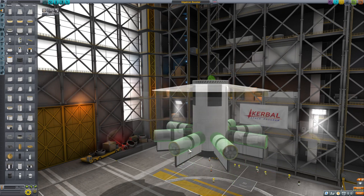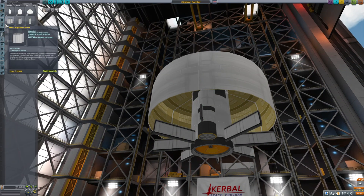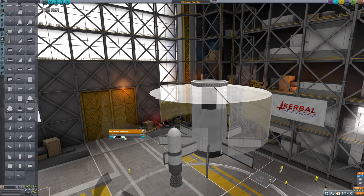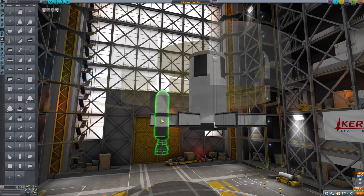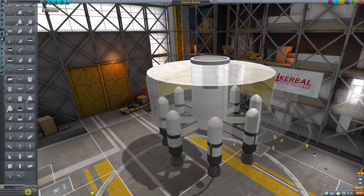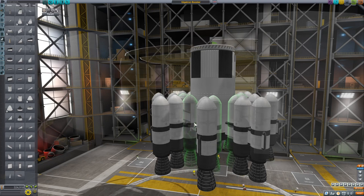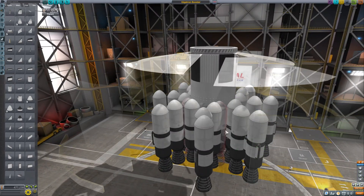We're gonna use FL-T 800s and I'm essentially gonna add vector engines - just like this, and we'll cover it up and make it white. That's one engine. Now we grab it, radial mirror, boom we have eight. Grab it one more time, place it, now we have 16. Keep doing it and now we have 24.